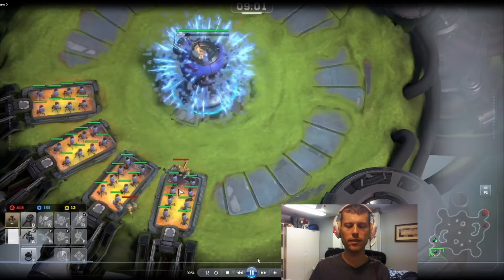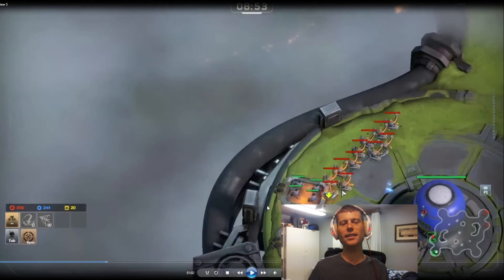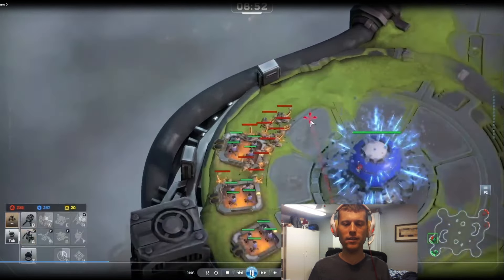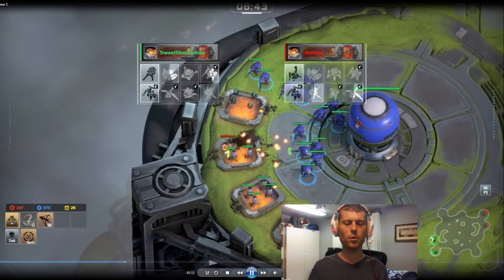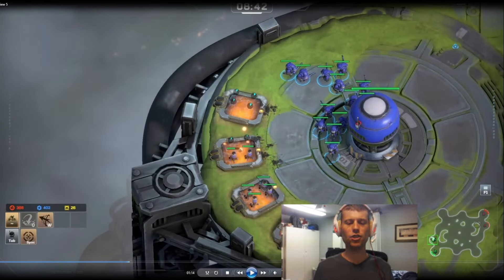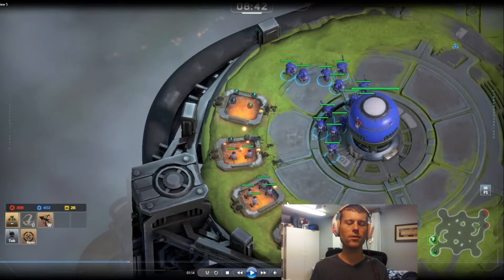He's bringing in scorpions to sneak attack me. I bring everything back — I didn't need to bring everything back, but at least I got those scorpions before they did any damage. Now I'm not quite ready for his second sneak attack with scorpions hitting my first resource base. A bit of a mistake by me — I'm bringing in all my recalls now to take out his scorpions. He ends up getting six of my workers, and I wipe out his entire group of scorpions, though I'm not sure if that trade was worth it for him.